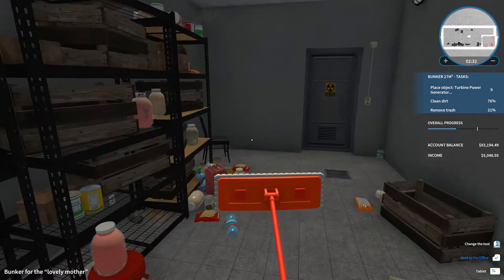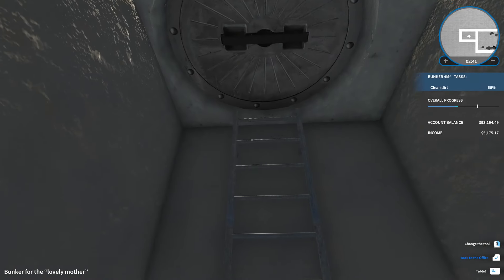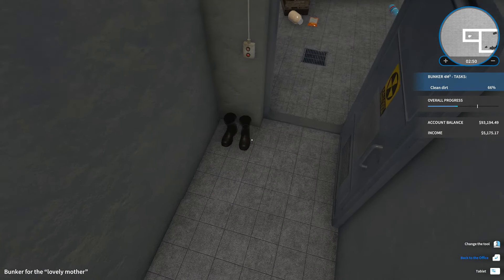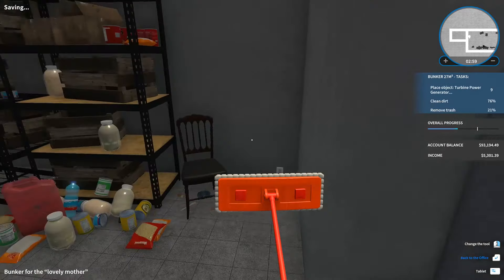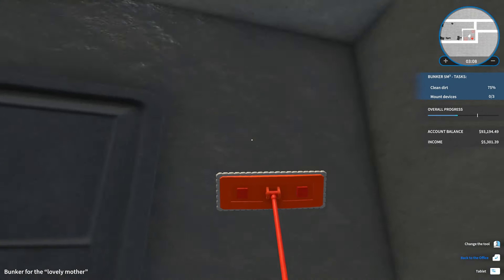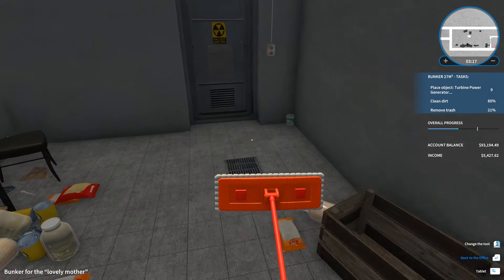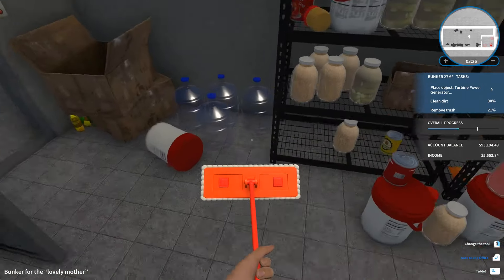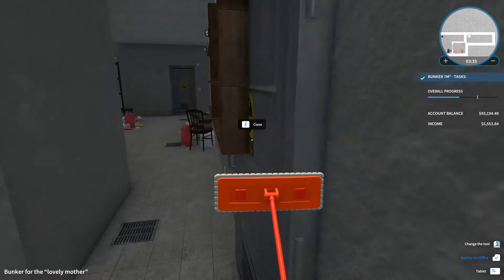Clean that up. Place object: turbine power generator - sure! Where does this go? Oh, I didn't even know that - that's actually kind of cool. This little room is fine. This room needs dirt cleaned - what dirt? It looks fine to me. Oh, just mount devices, and clean dirt - there's still some dirt in here apparently. I need to put the power generator somewhere.